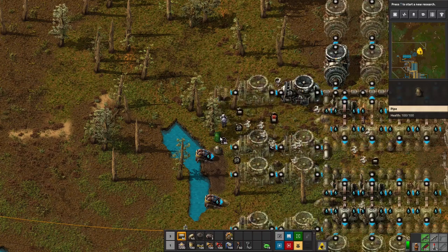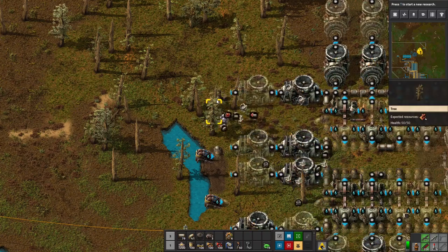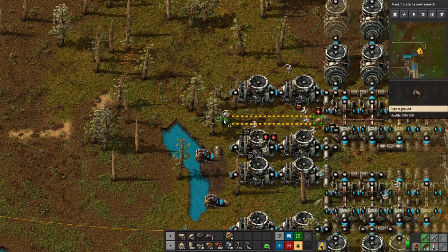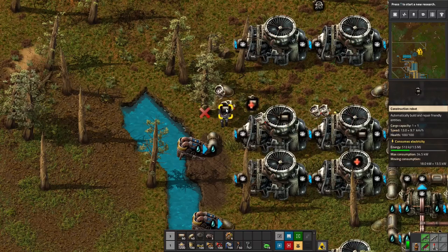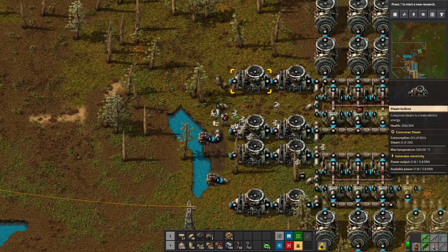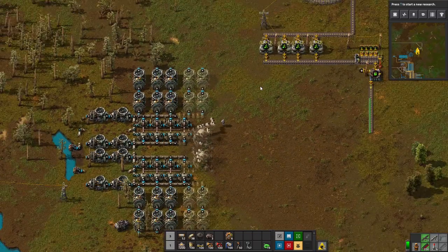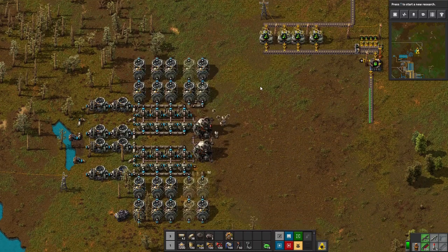We can get a pump here and a pump here — that'll be good enough. We Control-V the nuclear reactor setup, rotate it, line it up so the pump matches, then paste it and let the robots do their work. We hook up the pipe here to this guy, run it to the other side, and get everything connected. Once that pipe gets laid we are ready to go.